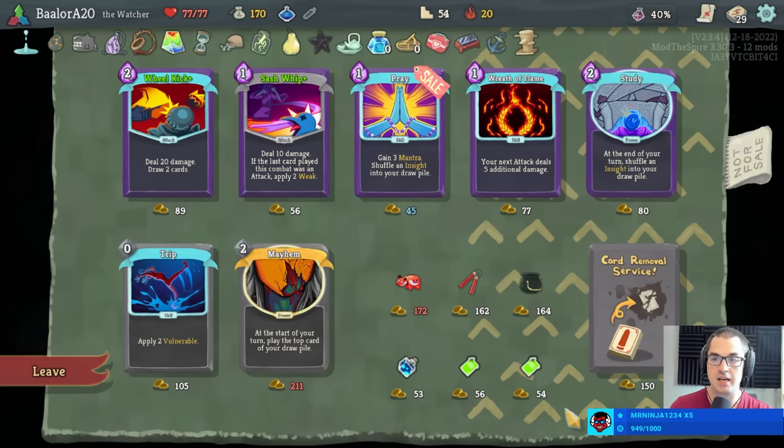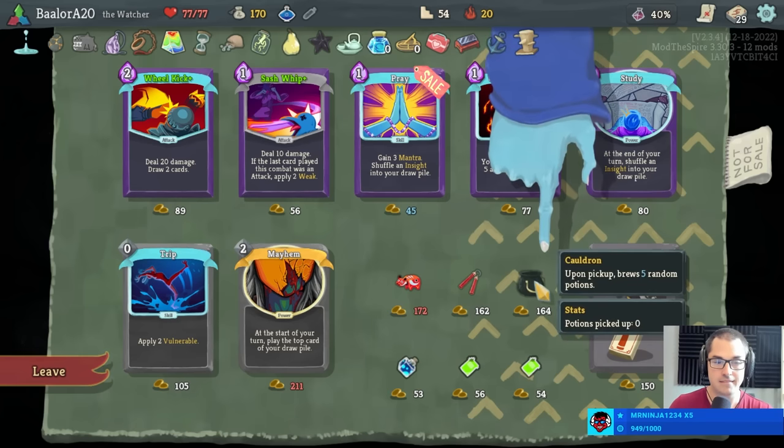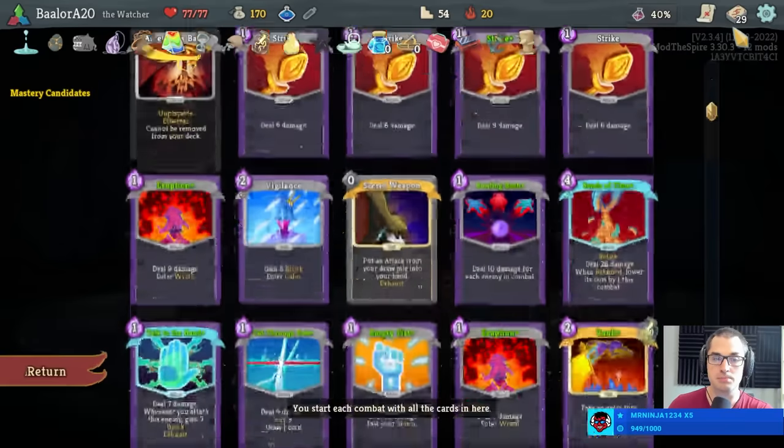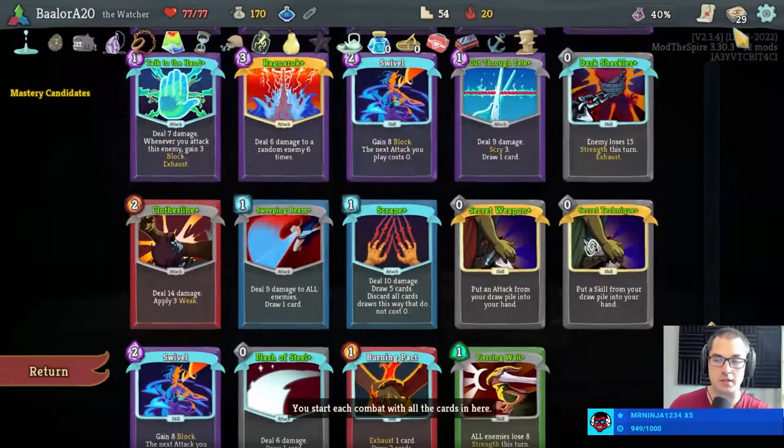Mr. Ninja with five months — hello. I think I'll take the cauldron here, unironically. Look at five potions, choose the best one — that should be all we need. Remove is also pretty good, although not as good as a good potion. Likewise, wheel kick could be somewhat strong — you could make an argument for wheel kick and swift potion.